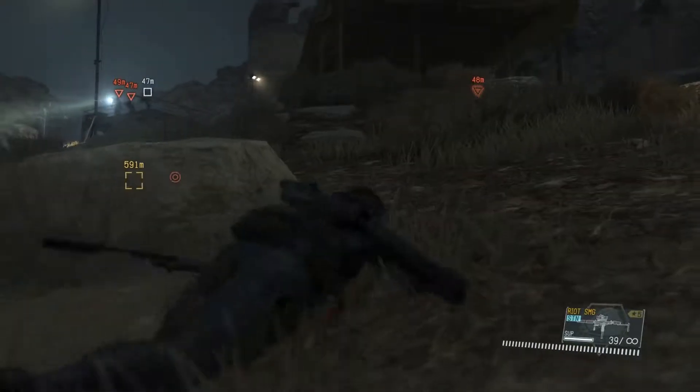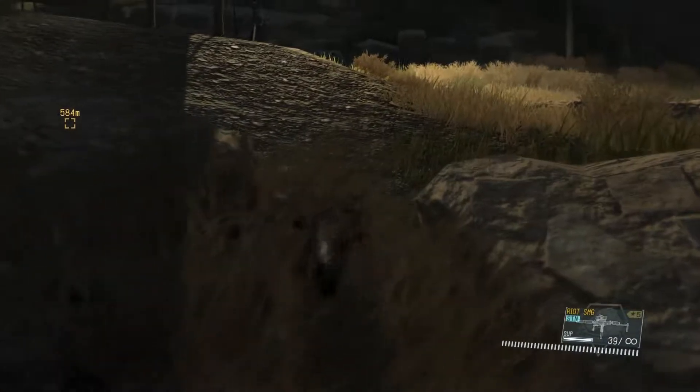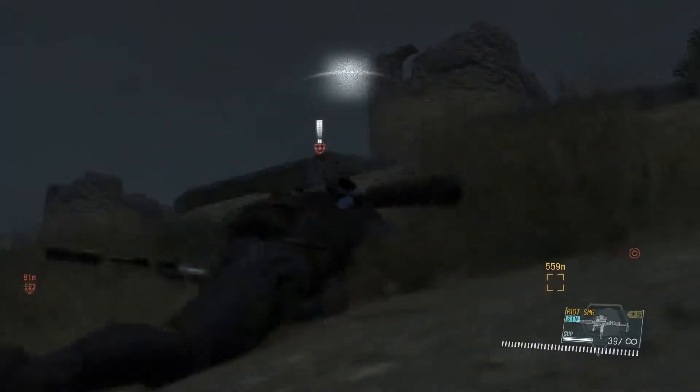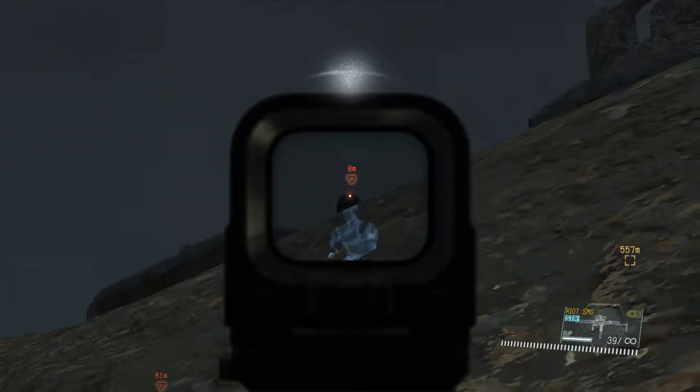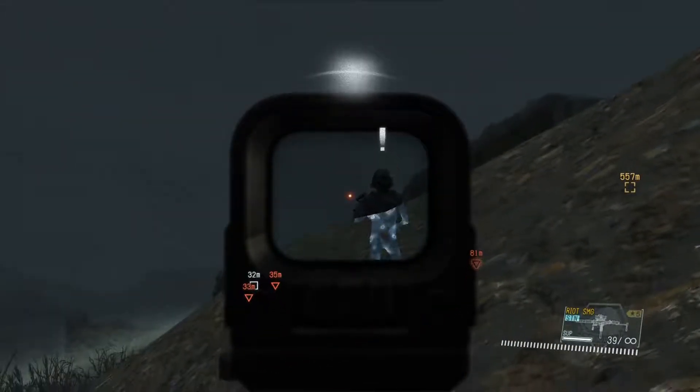There's a sniper right over there. But this is what I found easiest — just crawl on your stomach, make your way, and pick them off slowly. I don't like being in the light.